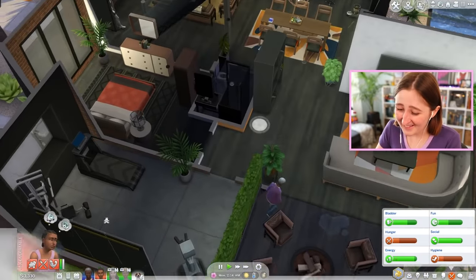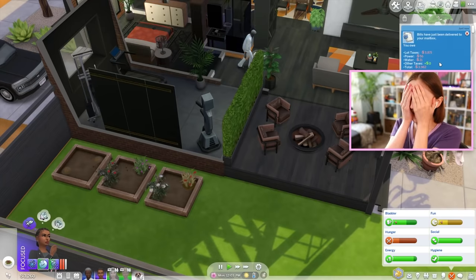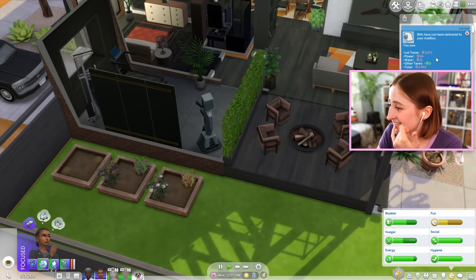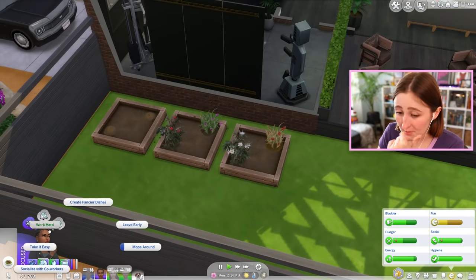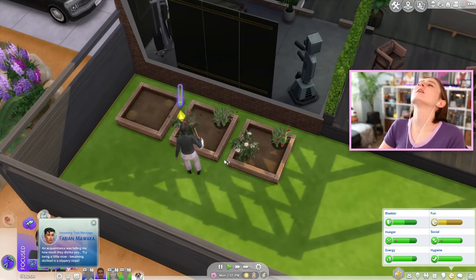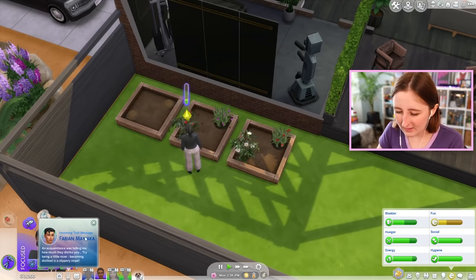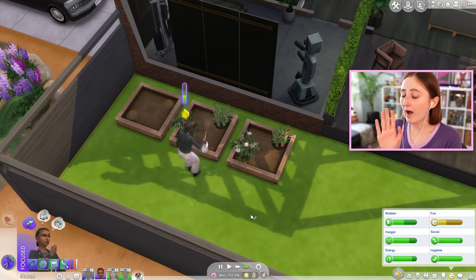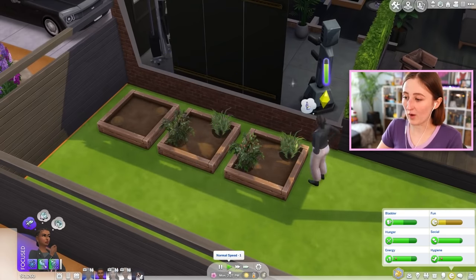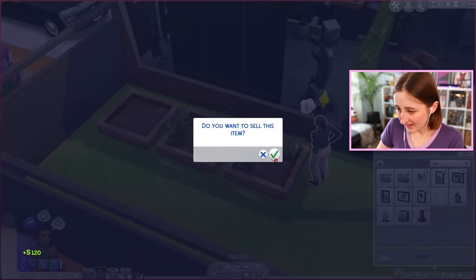You need to wake up now — it's 11am, it's time to get a move on. Oh no, that is exactly what I was afraid of! We have bills and they're more money than we can afford — 3,962. Shoot, okay. Well Cam, you better work hard today. I'm taking care of these plants. Performance loss small — I should have read it. An acquaintance was telling me how much they dislike you — try being a little nicer. Becoming disliked is a slippery slope. Fabian, I don't have the patience for you to act like this to me this morning. Just gonna sell my frogs, and I think I can afford my bills now.